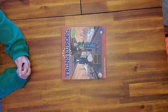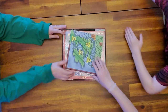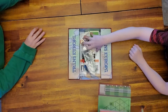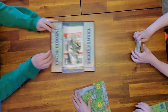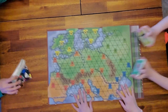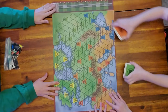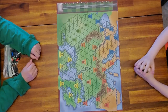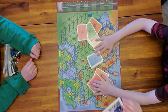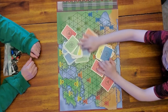Alright, today we're playing Trans Europa — check out the kids' video for all the pieces. So you lay out the board. The first thing you want to do is give somebody the start card, so Lily's going to go first. Spread the cards all over on the map.